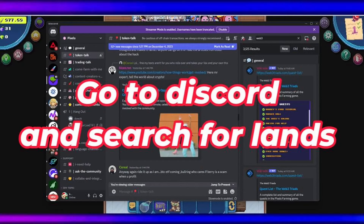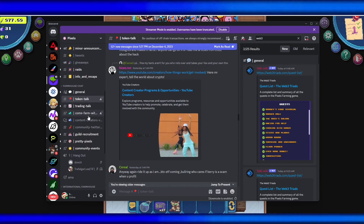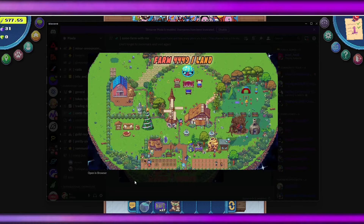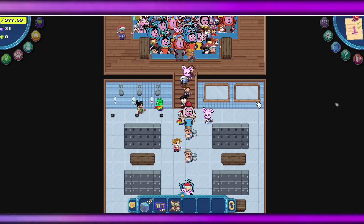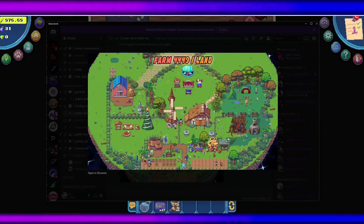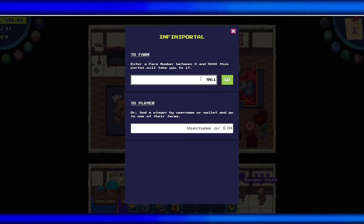The fourth tip is to go to the Pixels Discord where you can search for farms. For example, instead of randomly visiting a farm, in Discord you can check out available farms — like farm 4449. Head over to the teleport portal, use it, and input 4449. You can find this portal in the top farms section.